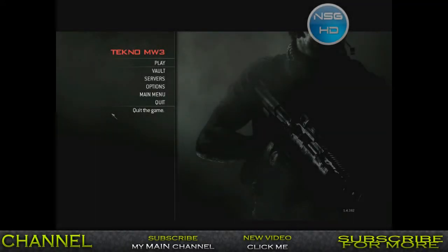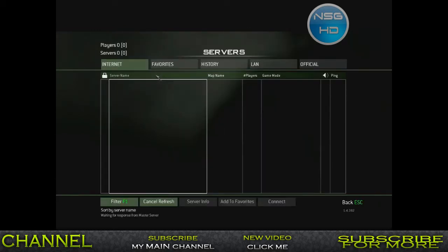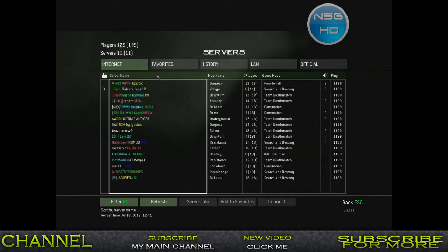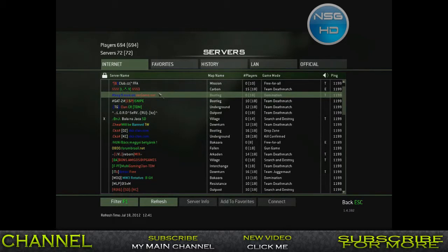Hey, what's up guys, Non-Stop Gamers HD here! Today I'm really excited because I finally got Modern Warfare 3 multiplayer working. As you can see, I'm on the main menu for multiplayer. I'm using Techno — Modern Warfare 3 — as you can see here. I used to have it before but kept getting a problem saying something like 'files different from other servers,' but now I can use Connect to join a server and play it.